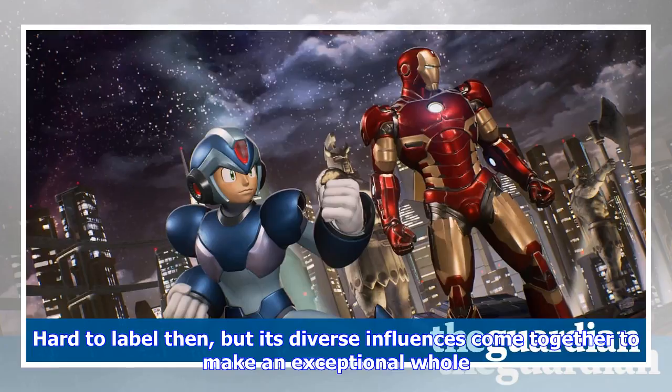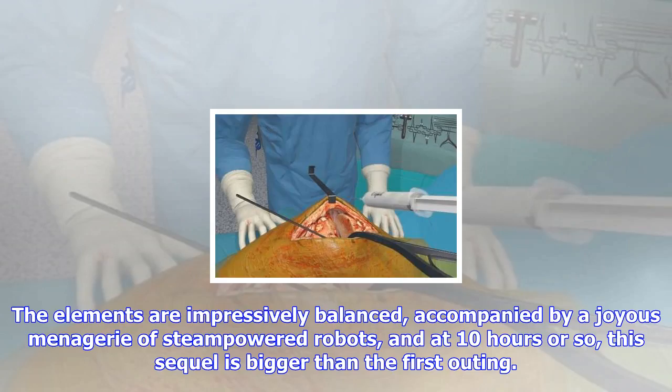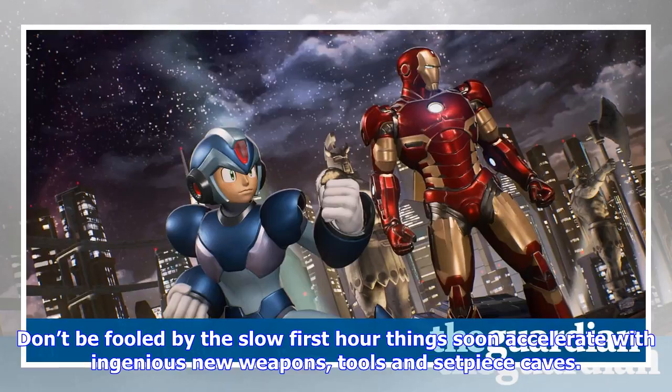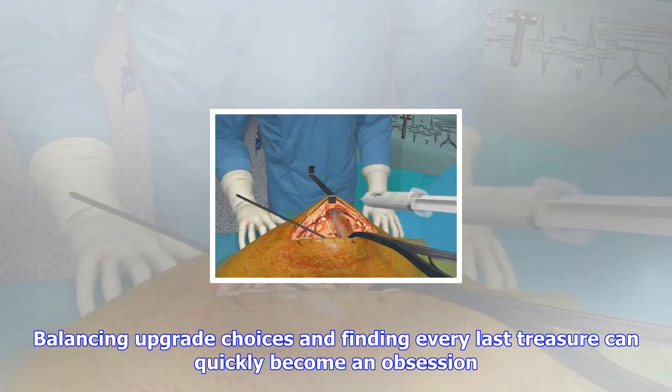SteamWorld Dig 2. Nintendo Switch, PlayStation 4, PC, PS Vita. Like other imaginative titles from publisher Image Form, SteamWorld Dig 2 is tricky to categorize. It combines Boulder Dash's tactical mining, Terraria's huge labyrinths and even Zelda's intricately designed dungeons. Hard to label then, but its diverse influences come together to make an exceptional whole.